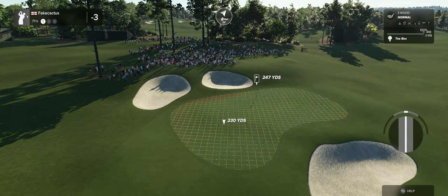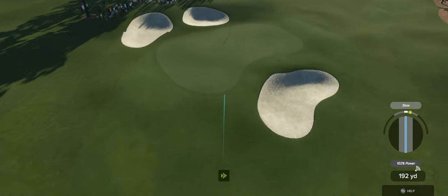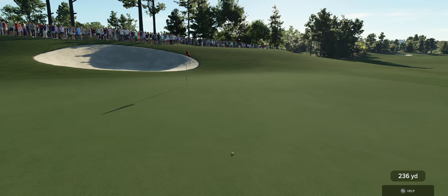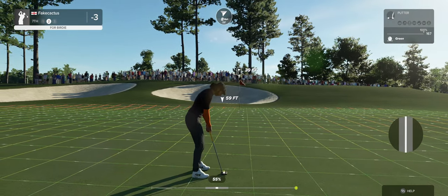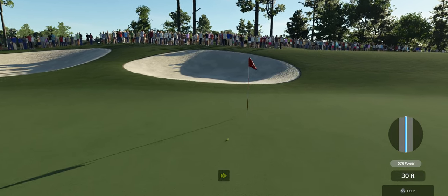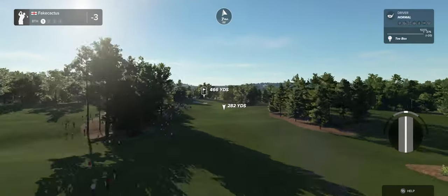Okay, tailwind blowing with us on this one. 39-foot putt. And this is about four feet, looking good. Well done. And that'll leave you right there at three under par.